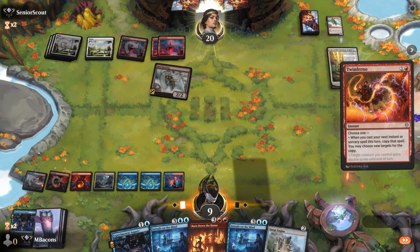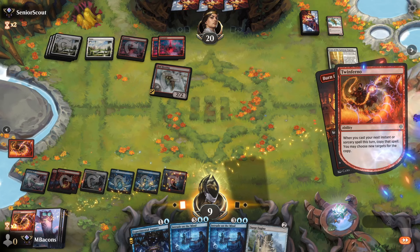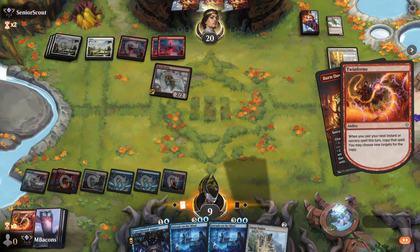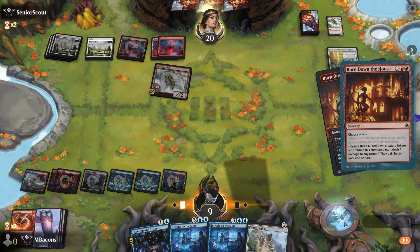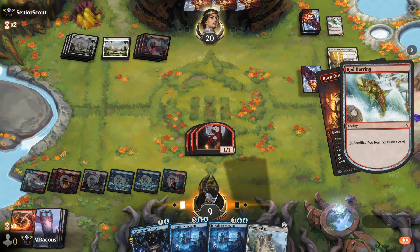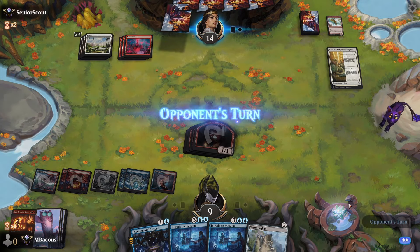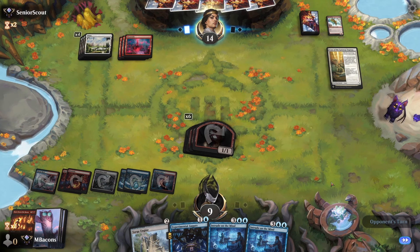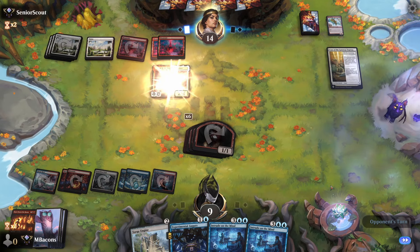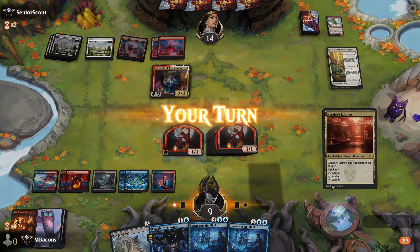Are we at seven mana? Let's do this — let's go Twinferno and double up Burn Down the House. That's going to double it up — I love making devils. We can keep a devil or two back on blocks. Opponent is starting to panic now; they've sacrificed the Red Herring. We get in a nice attack for six, but they've still got a good chunk of cards in hand. Agris, Cost Spirit of Justice — trying to suspect and exile some things.